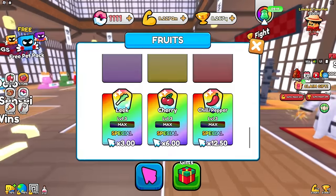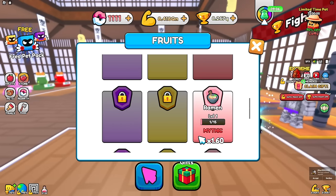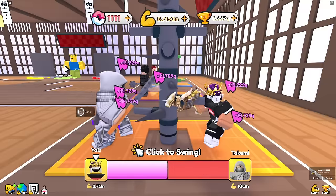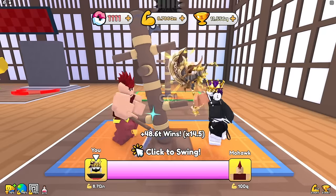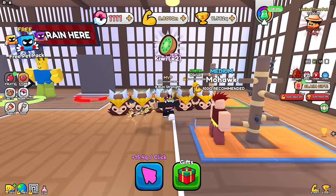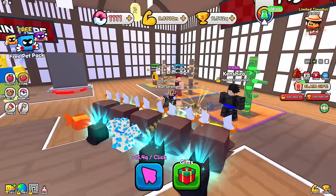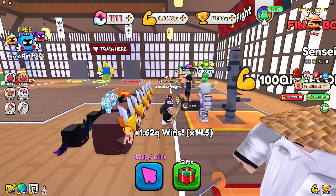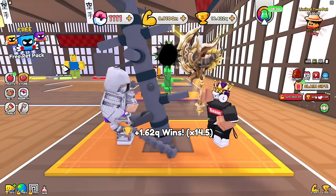We got ramen - wait, ramen is a fruit? That multiplied my strength, and to level it up you get even more. So I guess each world has its own fruit. I got a raspberry, I got kiwi - so I got kiwi, raspberry, and ramen. I gotta go max all that out, so let's auto fight this guy and get tons of ramen.